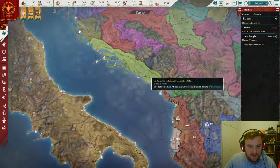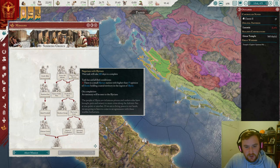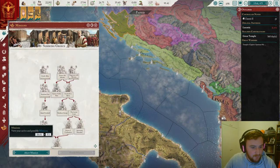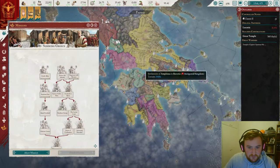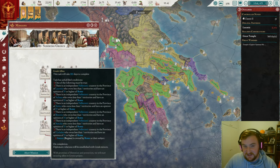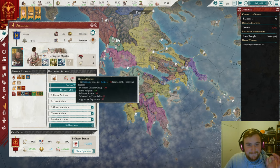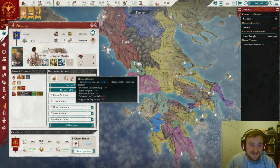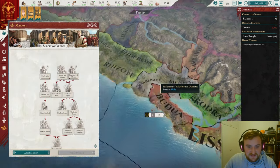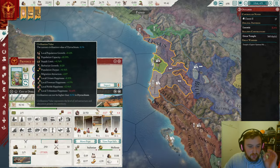First things first, we are going to burn down our aggressive expansion and get our stability up slightly. In the process of doing so, we are going to attack over here and potentially into Issa as well. Now, to do these missions we need to do a couple of things. First of all, we need to improve our relations with Liberia, which we'll do once we have a bit more of a treasury. We also need to improve relations with a few of these nations over here — we just need one to complete this mission.